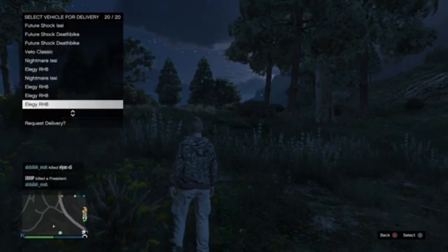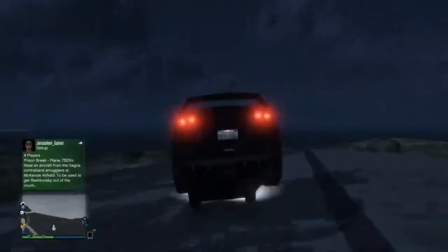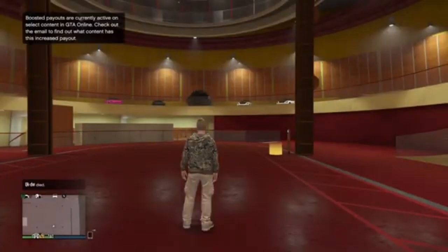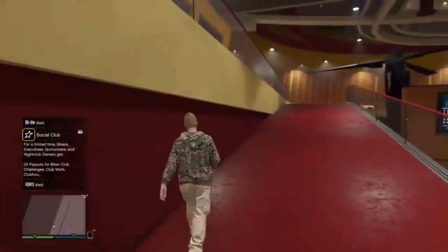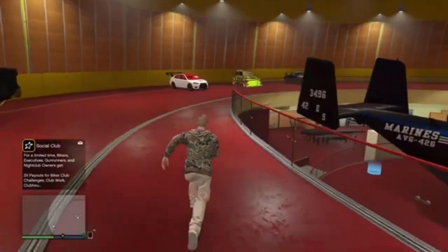Keep in mind your facility needs to be full and the vehicle should not be from your office garage or your facility garage. Now drive the vehicle inside of your facility. It will give an alert saying 'facility full' — just accept that and wait for the loading screen to end. Once you're past that screen, it should say 'replace any vehicle.' Just replace a vehicle you don't care about — don't replace the vehicle you're duplicating. Then make your way back to your Future Shock ISSI or whichever vehicle you wish to duplicate.